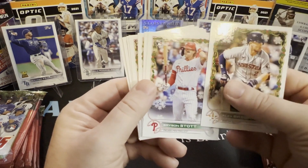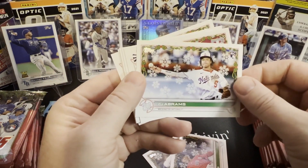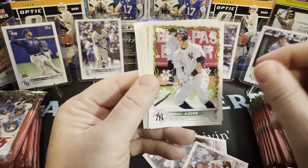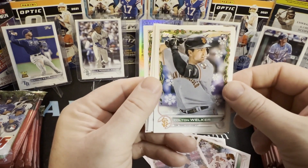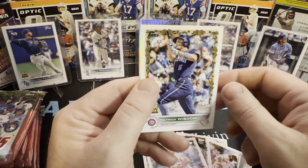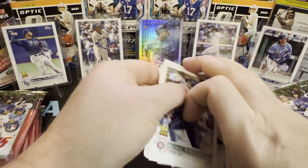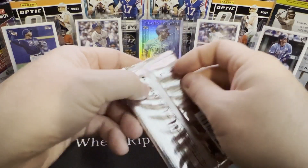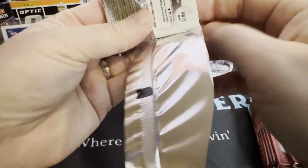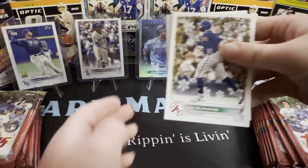Continuing: Alex Bergman, Bryson Stott — he has some potential — Rafael Devers, CJ Abrams, that's a good rookie, probably our best so far, Aaron Judge. And we're looking just in case any of these cards have any holiday theme to their clothing. Colton Welker, Christian Walker, Luis Gil, Michael Lorenzen, Patrick Wisdom. None of the big ones we're looking for. Grayson's favorite out of the big guys is Julio Rodriguez — a lot of people think he's going to be the next Ken Griffey Jr.